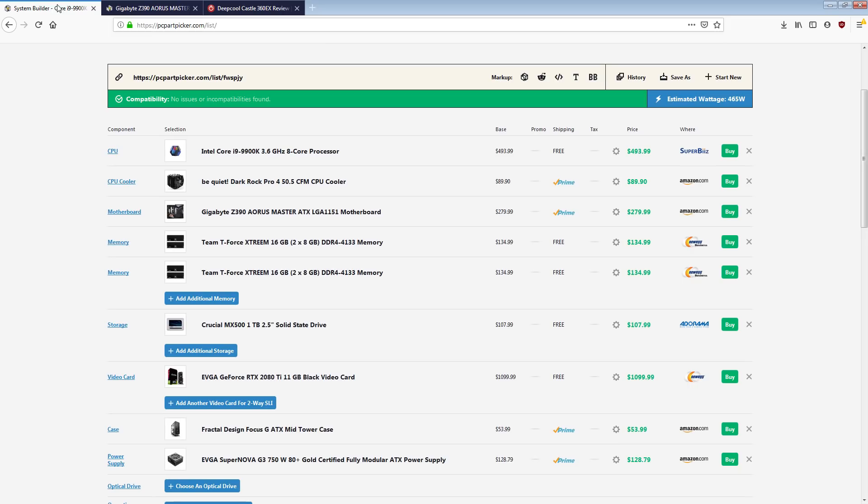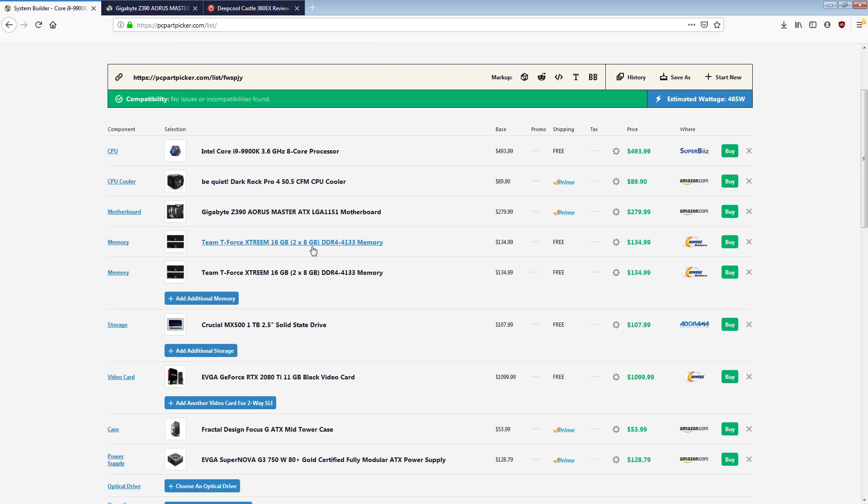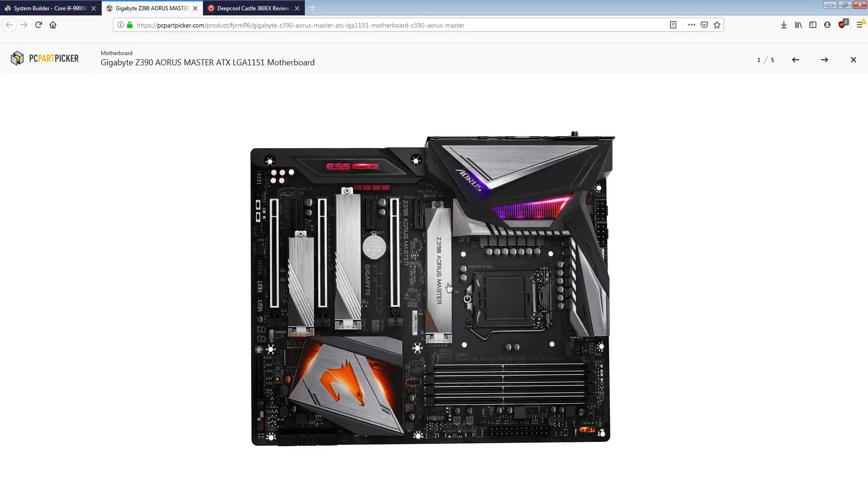I went with the Z390 Aorus Master because it's also a T-topology board. With 32 gigs of memory in a four-by-eight configuration this thing is going to do really well. With memory overclocking I wouldn't be surprised if you could push it all the way to 4,400 MHz — depending on how lucky you get with your CPU and somewhat the motherboard, since there is variance board to board. 4133 on four-by-eight should be absolutely no problem to run on a Master.